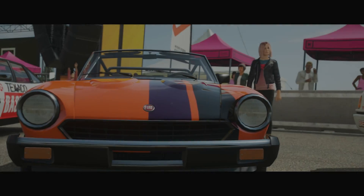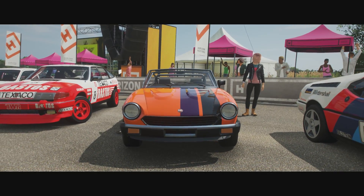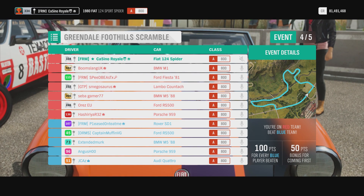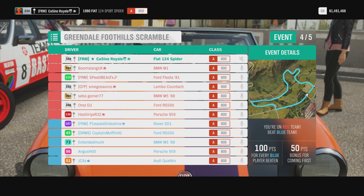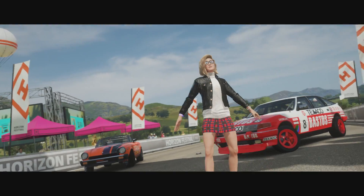Race four — we are heading back to part-dirt circuit, the Greendale Foothills. It's always a challenging one here. The dirt section is probably only about a third dirt, but the dirt section is very, very technical. There's a water splash, very, very low-speed corners — that is where the Fiat is going to be very, very good. There are then two very long straights where the Fiat is going to be mediocre. There is one high-speed corner coming off the bridge — that's going to be fun.